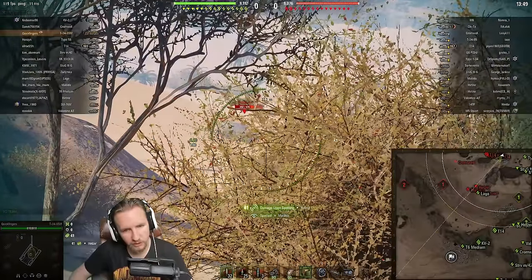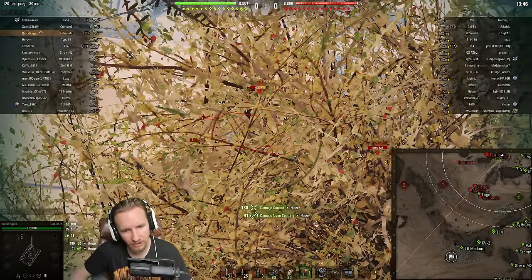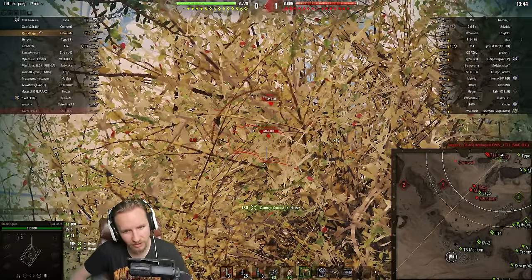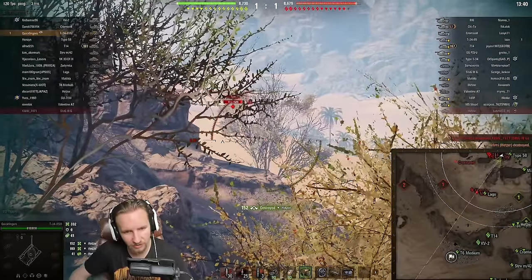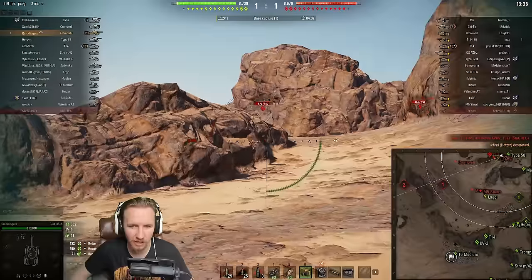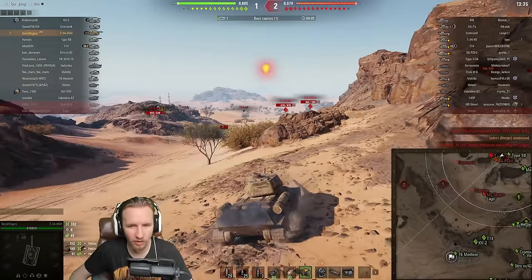I don't really want to get spotted right now, so I'm still going to be a little bit sneaky. There's the first shell — this feels wrong. This is effectively like a tier 7 gun shooting a tier 4 tank. What is this, 2012 World of Tanks? This could be bad — that was a really awful shot, but come on armor, you can hold on.